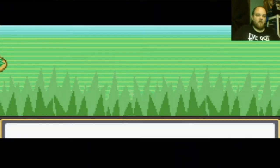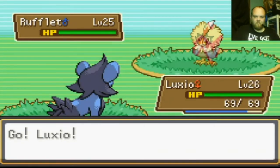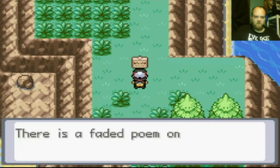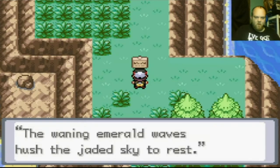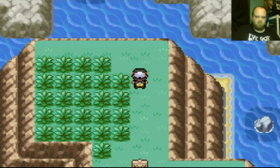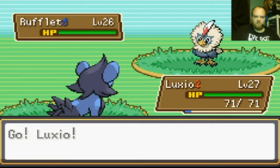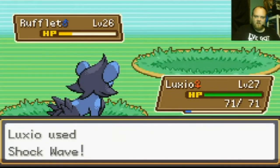There's an island with some Pokemon — decent level training here. There's a faded poem on the signpost; only the final line is visible: 'the waning emerald waves hush the jaded sky to rest.' I'm gonna use Aerial Ace. Actually, I'm gonna level up Luxio a little bit — actually never mind, let's just get back to our journey.